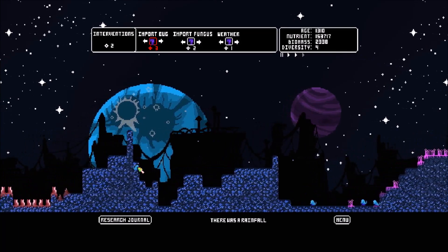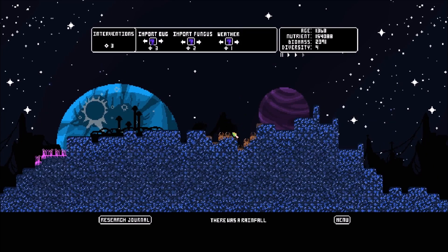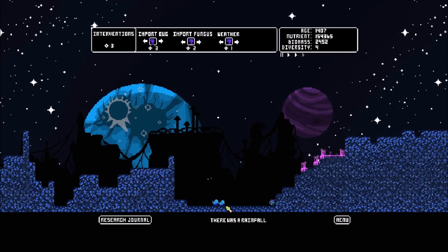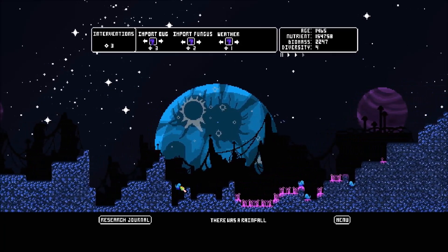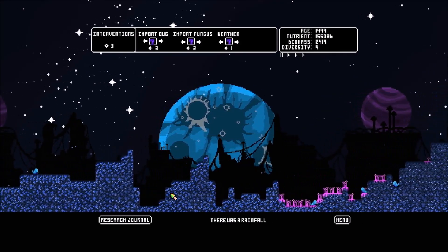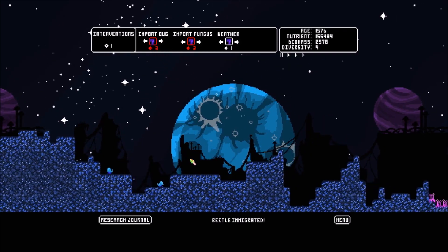They multiplied like crazy over here! Let's place another one with the red — these guys are gobbling up the pink like there's no tomorrow. I went ahead and imported a bug — and it was another beetle. That's the risk you take going random: you spend a lot less intervention points but you don't know what you're getting. I was hoping for a new species.